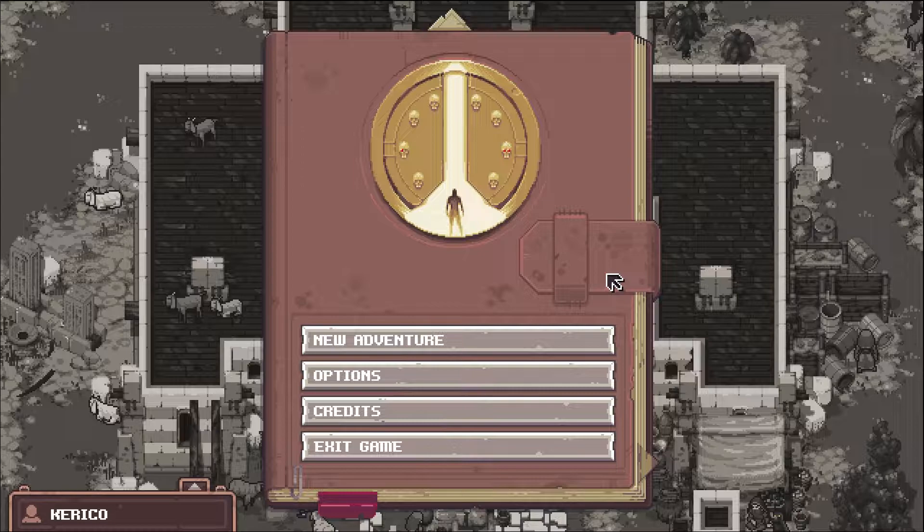Hey guys, I'm Koko. Welcome to a new series. Today we're gonna be checking out Pathway. Pathway is a game that released on Steam on the 11th of April, so a couple of weeks ago. And it's a strategy RPG set in the 1930s, so kind of like Indiana Jones style. We're gonna be raiding occult tombs and probably fight some Nazis, if I know anything about that era.